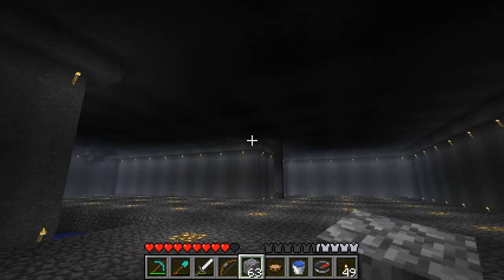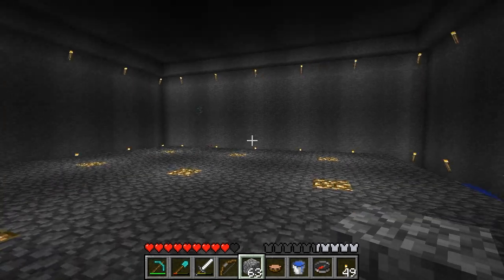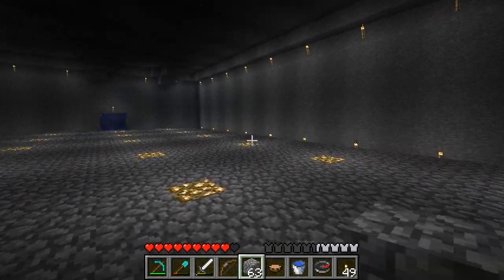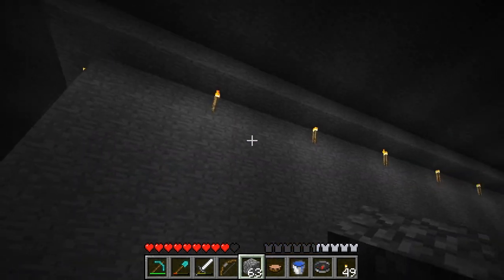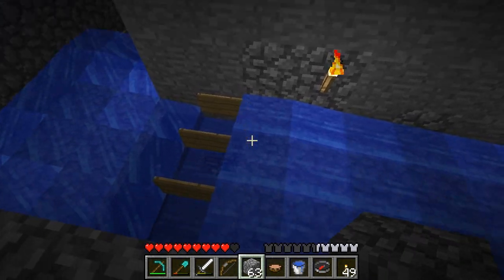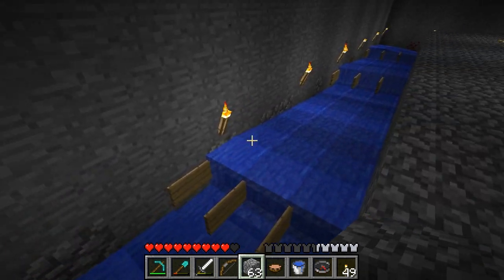It was in a spot that I couldn't see before. It looks like that one was only going to be one, maybe two diamonds. It doesn't look like it was going to be a big vein, so it's easy to miss with a branch mine set up like I've been doing. This is coming along pretty well. What I want to do is make this all smooth stone, except for one block along the bottom where the water is touching — I want to leave that all cobbled all the way around.